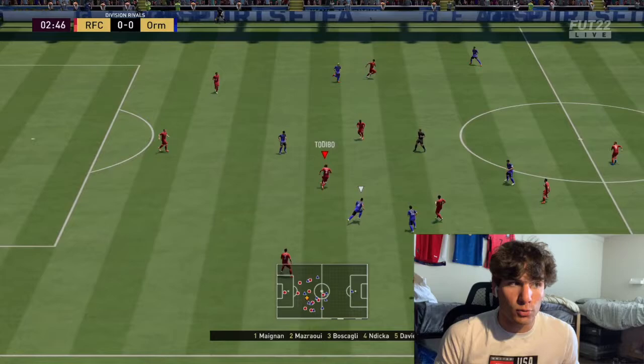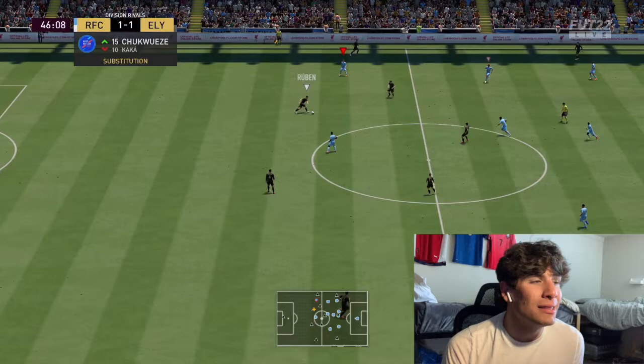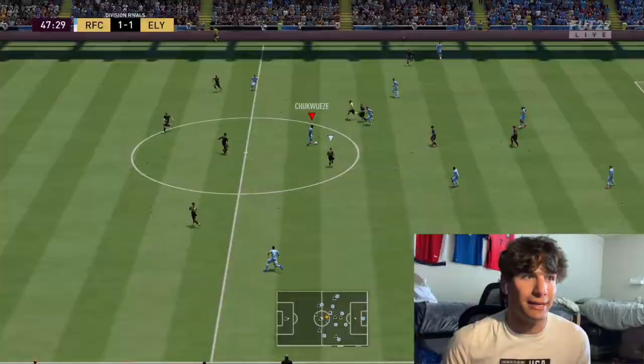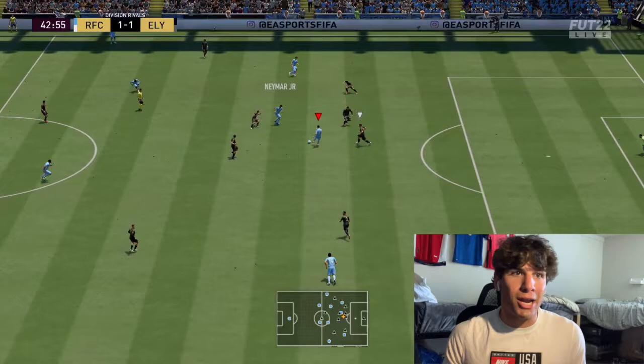Two-star skills, two-star weak foot — shouldn't be an issue with the card, and it wasn't in game. You can pick him up for around 103k. I think his price will drop a bit when the Ligue 1 Team of the Season comes out and there's more variety of center backs. Moving on to his in-game stats, something I usually don't like on center backs is low acceleration, but with the Shadow chem style he gets plus eight to his acceleration and plus seven to his sprint speed, and I think it's more than enough.